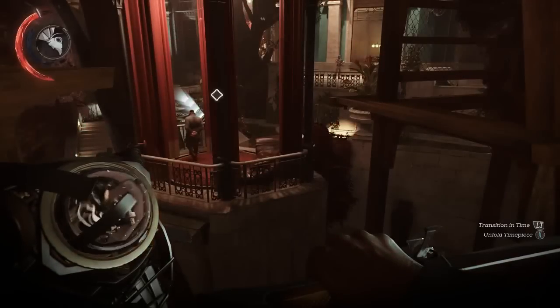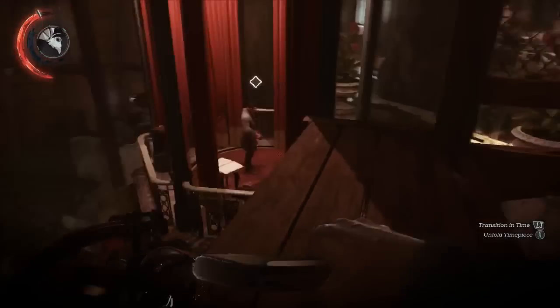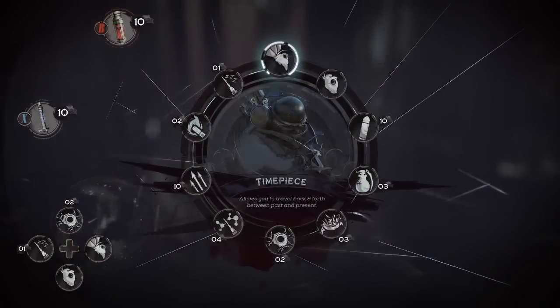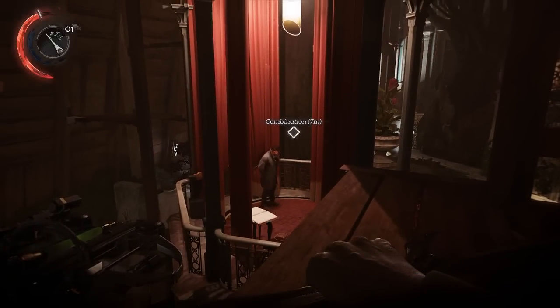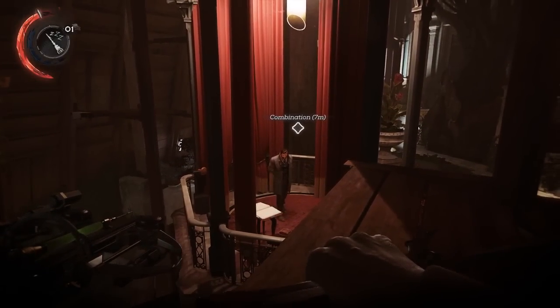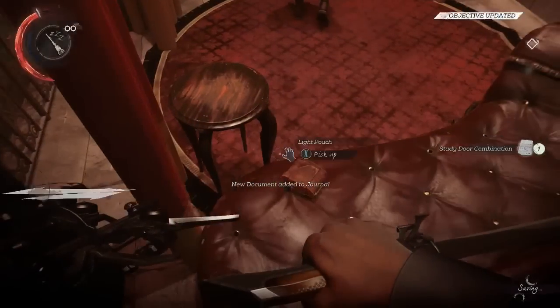Let me show you guys how to do this. The grand guard was protecting us back then, so basically all you have to do is — there's the notebook — knock Stilton out, which I'll do with a dart.